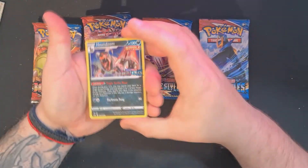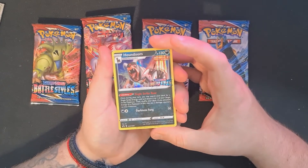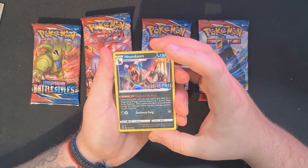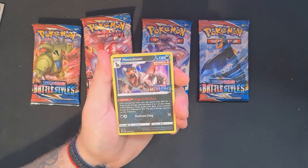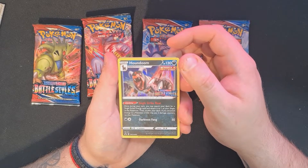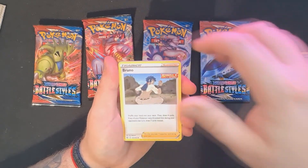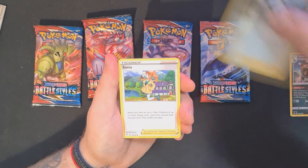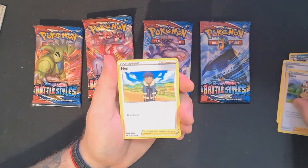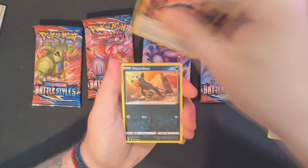Alright, so there's the promo card — we got the Houndoom promo. Single Strike: once during your turn you may search your deck for a Single Strike Energy card and attach it to one of your Single Strike Pokémon, then shuffle your deck. If you attach energy this way, put two damage counters on your Pokémon. We've also got Bruno, Single Strike Marnie, Hop, Striking Energy, and Striking Energy.